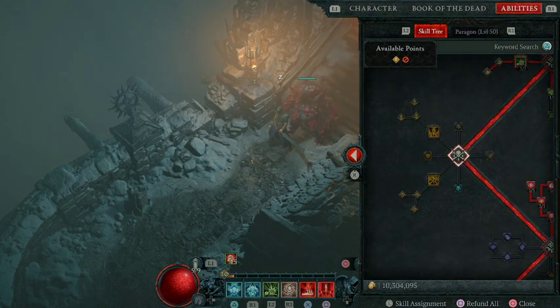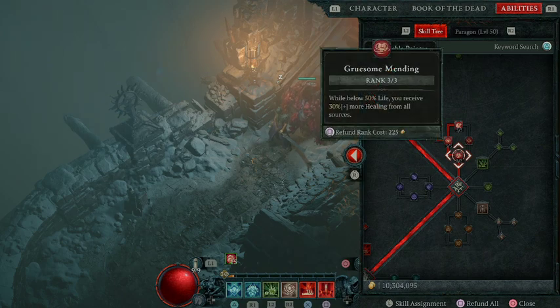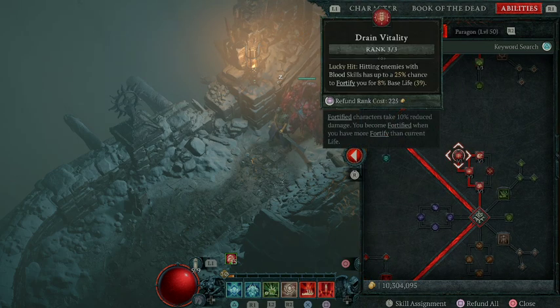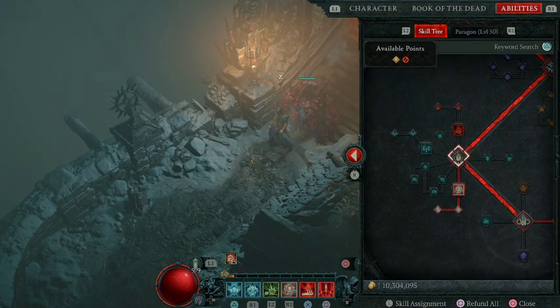I tend to skip the curses. If I were going to choose one it'd be Iron Maiden, but I don't find them all that useful. Instead I filled out these blood augments: while below 50% health, you heal more; while healthy, your blood skills deal almost 20% additional damage, which you're almost always going to be; your blood skills deal increased overpower damage, doubled while healthy; and hitting enemies with blood skills has a 25% chance to fortify you for more of your base life. A lot of this is centered around being as healthy as possible and doing more damage because of that, building an overshield that makes your golem and minions do more damage.